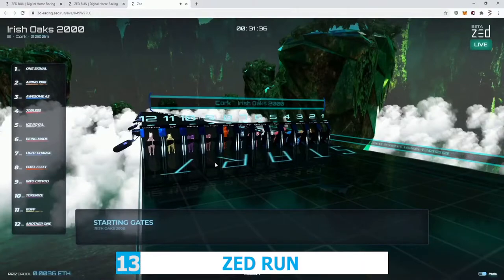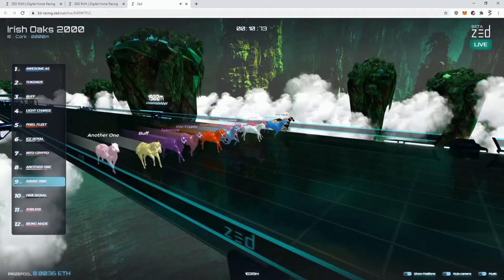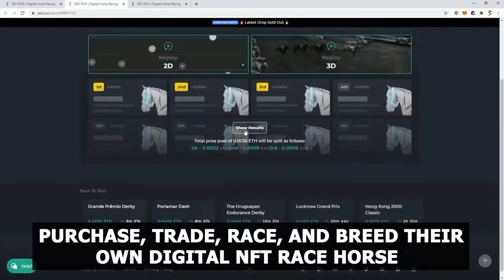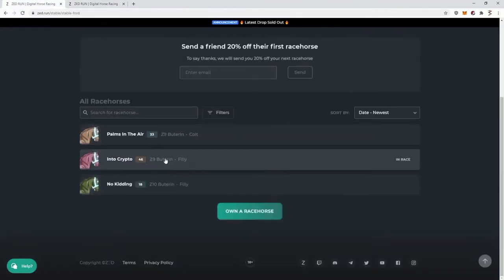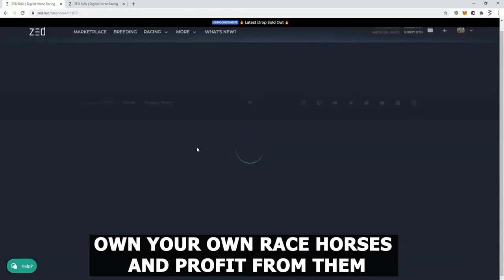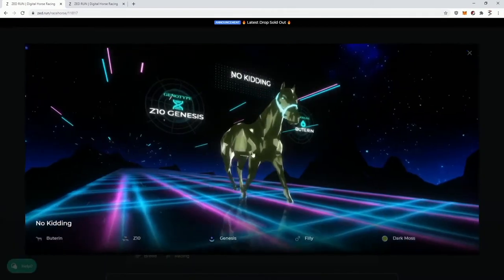Number 13: Zedrun. Zedrun is a virtual horse racing platform where anybody can purchase, trade, race, and breed their own digital NFT racehorse. The horses in Zedrun are represented by NFTs, and because every horse is different, you can wind up with a champion stallion or a horse that is more suited to becoming a stud. In this game, you can own your own racehorses and profit from them. It is a great game for those who love horse races and crypto.